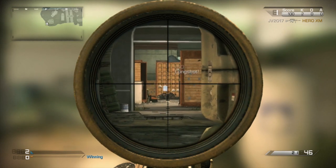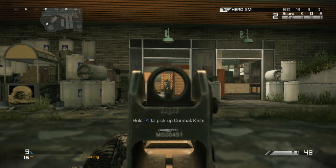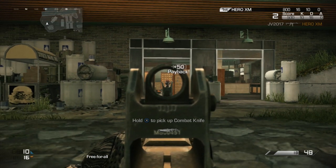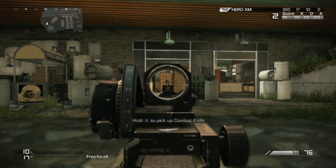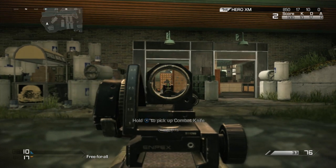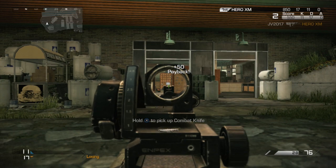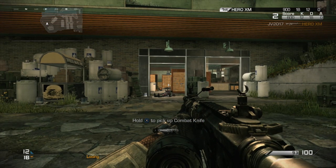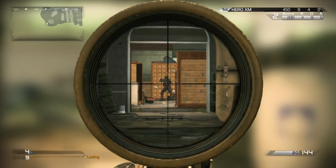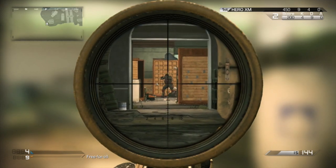Now throwing the ballistic vest on at long range: the Remington again doubled the shots just like before. The MTAR-X takes nine or ten shots — seriously, nine or ten shots — and this isn't even really far away. Submachine guns against ballistic vests are just not strong; I don't advise it. The M27 basically doubled the shots like before, and the MR-28 takes three shots to get through the vest and then three more shots to kill, effectively doubling the health.